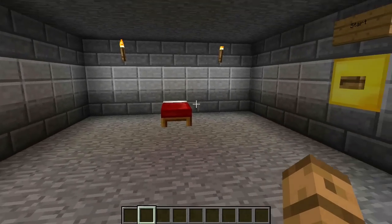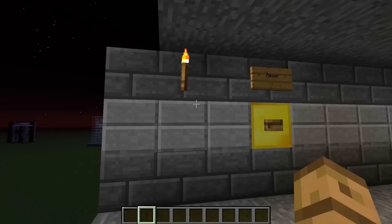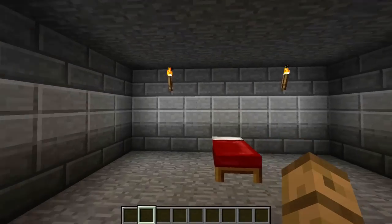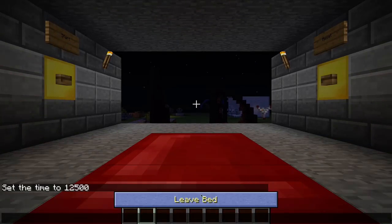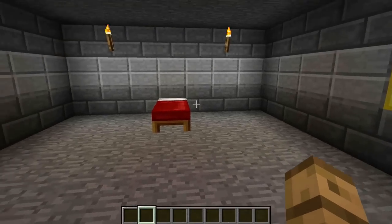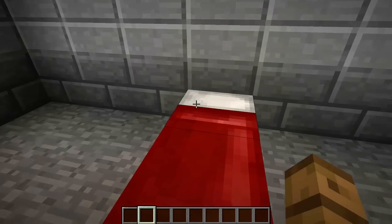This is my solution to that problem. It's nighttime here in my flat test world, and I'm going to take a nap so my spawn is set here. I leave the bed, and nothing happens. It just looks like a regular bed — sleep in it, everything's good.